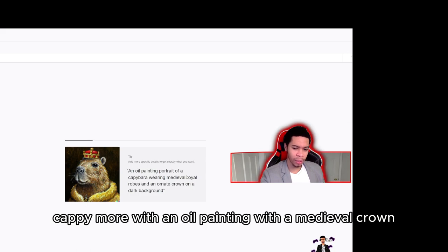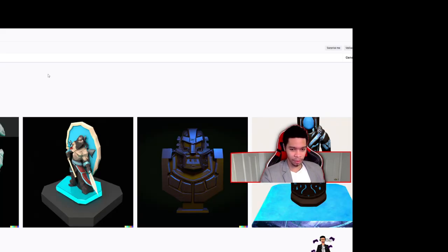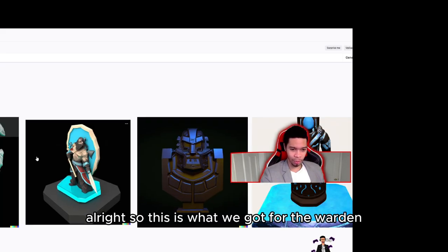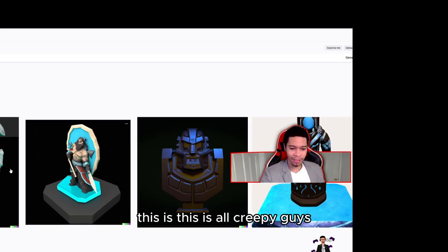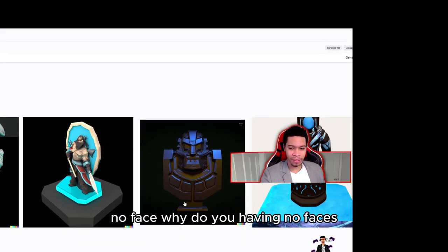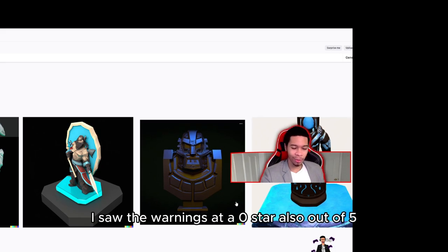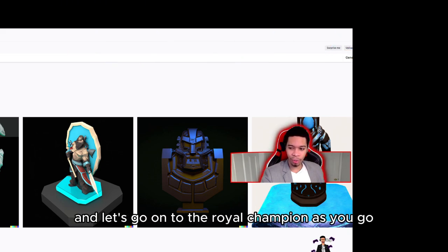Look at that — a capybara with an oil painting medieval crown! Giant rat! This is what we got for the Warden — no face. This is so creepy, guys. No faces — it's creeping me out. The Warden also gets zero stars out of five.